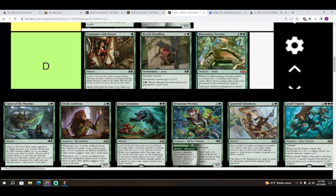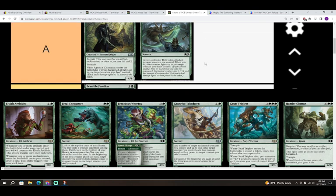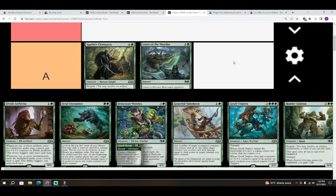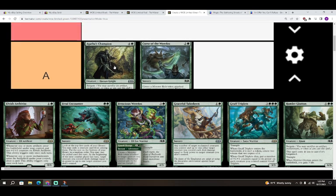Next is Curse of the Werefox — two colorless and a green for a sorcery. Create a Monster Roll token attached to target creature you control, then that creature fights up to one target creature you don't control. This card is an A — it's our generic green fight spell with the set's keyword mechanic. The Roll token gives plus one plus one and trample, which is pretty good. Casting something like Hunt the Weak for four mana at sorcery speed is middling, but the Roll token making the fight creature bigger is solid.